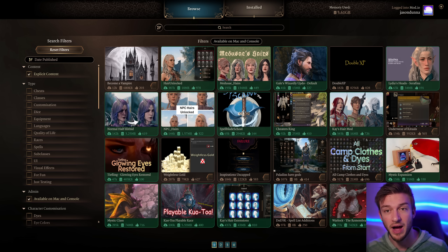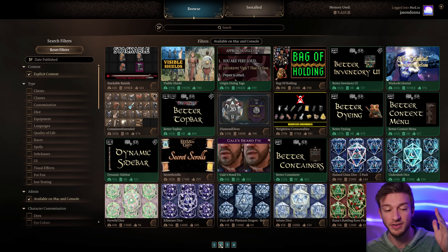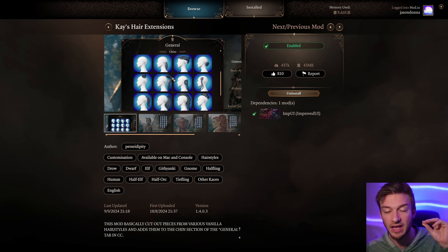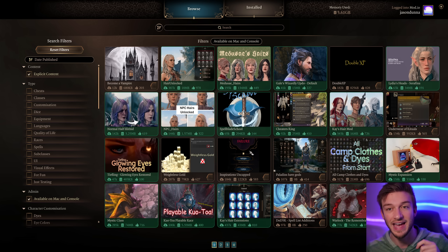Another thing that's very popular especially on console is players using mods for classes and subclasses, and also things like hair extensions in character creation. If you install these, put them on your character, and then remove the mod, it can cause some issues. Be certain that you want to use these mods before going in and playing with them.